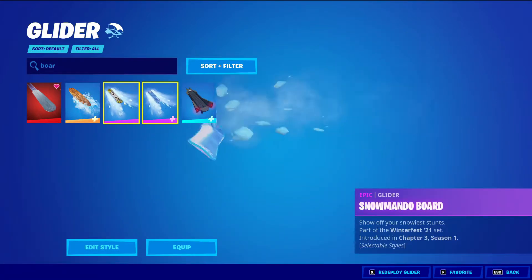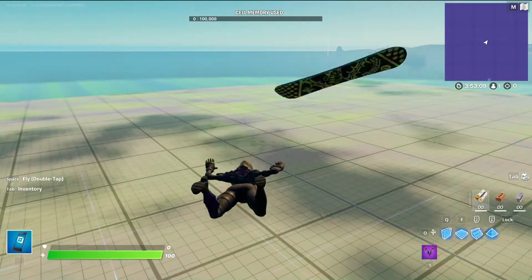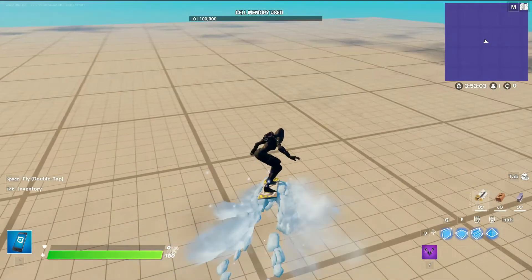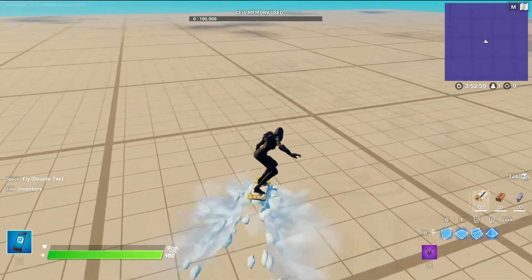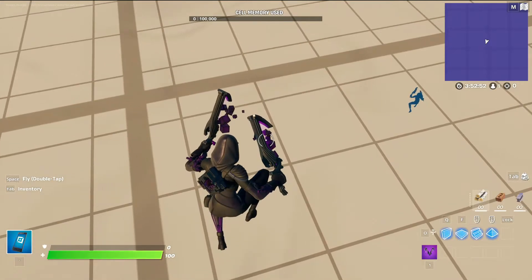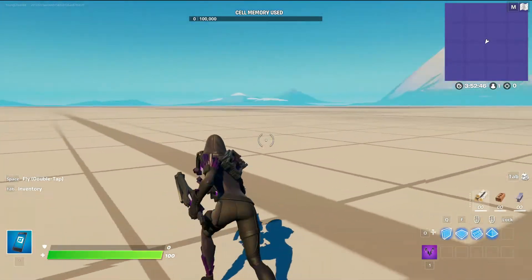It's different from the Snowmando Board, which is kind of weird — I thought it would be a style. So here I just opened up a random little grid island to show off the glider and all the items in the bundle. The glider only started to be available at the start of Winterfest, so it's pretty new. The skin already looks great right here — it looks pretty nice and clean.